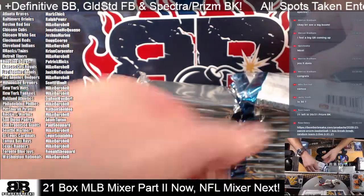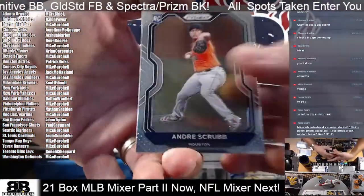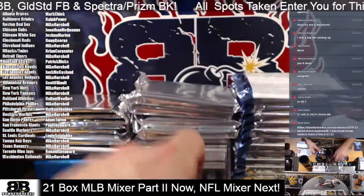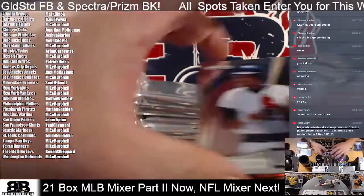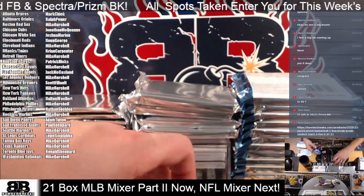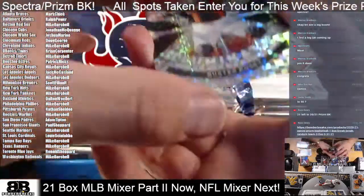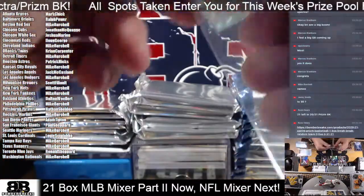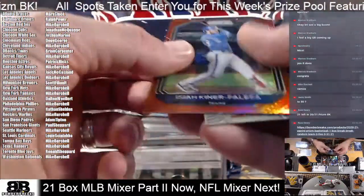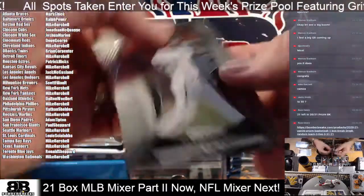Let's go Prism! Prism Baseball, the hobby box. Base, base, base. Insert — nice Posey here, out of 75. The Illumination. Kiner-Falefa red Prismatic. Harper Fearless. Taylor Trammell blue. And Lindor Fireworks.